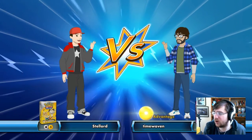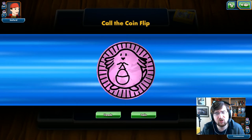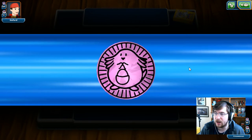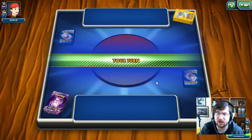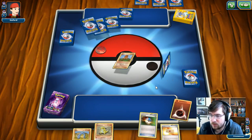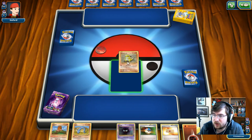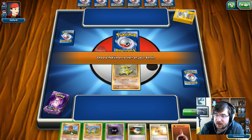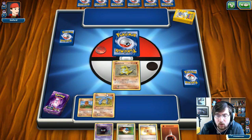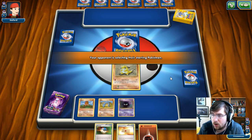Alright guys, we're getting into our first match and we're going up against Stellard using the Pikachu Meowth deck — I believe that was the starter deck prior to Crushing Current. So we get to see our good old purple Chansey go into action here. We're going first. We're going to start with Sandshrew because we do have a Fighting Energy, and I'll drop the other three on the bench. I want to get a Mewtwo out as soon as I can though — Mewtwo is going to be our big power hitter for later game.